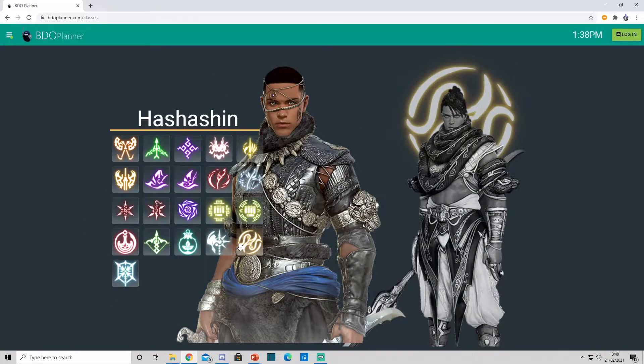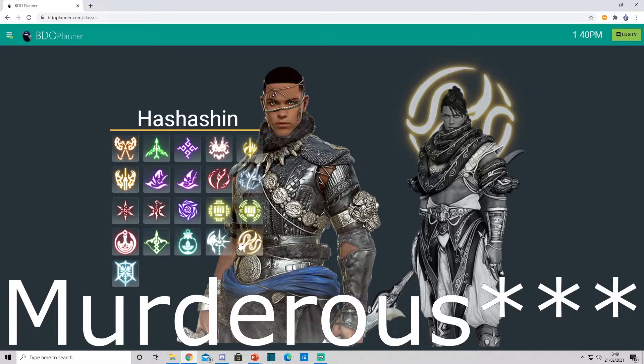Hashashin — against Succession Hashashin I actually recommend Katana; it's really good in this matchup. Both Awakened and Succession variants have very quick mobility, so it's hard to land Murderous, though it's still nice for protected movement. Against Awakened Hashashin, Katana can have limited success, but because of the Awakened grab I'd probably recommend sticking with Serpents.